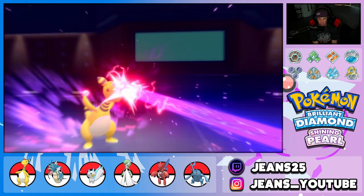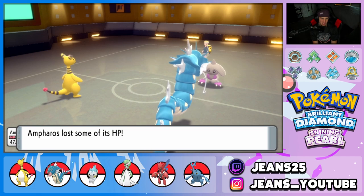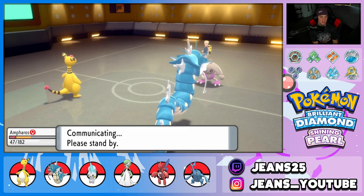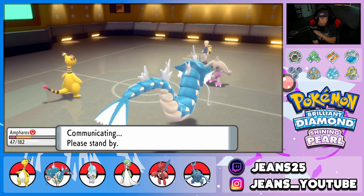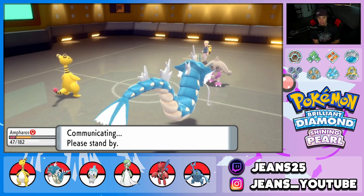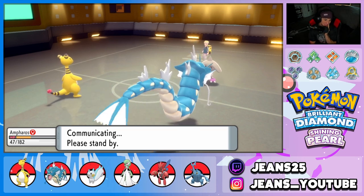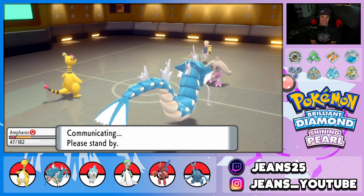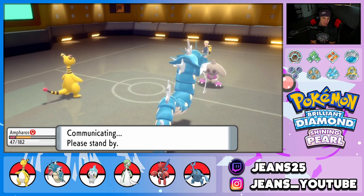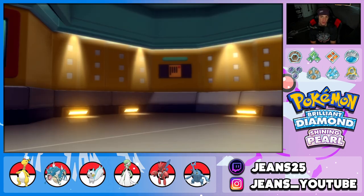Dragon Pulse flies through and leaves him on one HP — we don't like that one bit. Gyarados is chilling here, looking for a Dragon Dance setup, and we still have Scizor in the back which is really good. We got rid of Heatran which is huge — Heatran was a real threat to Scizor, so now Scizor can just dump on the Espeon when it comes in.